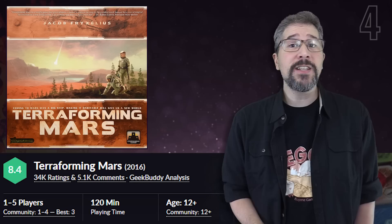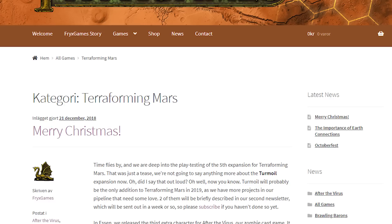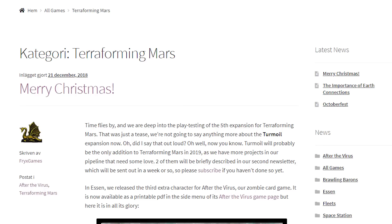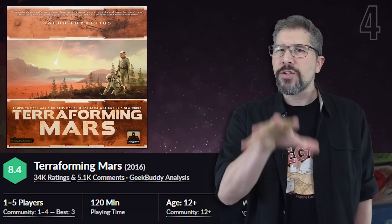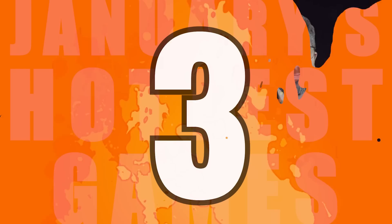One of the things that has kept Terraforming Mars on the countdown every single month since this series began has been its ongoing release of expansions. On December 21st, Fryxgames mentioned on their blog that they are in the process of playtesting the fifth Terraforming Mars expansion titled Turmoil. They stated that Turmoil will probably be the only addition to Terraforming Mars in 2019, as they have more projects in their pipeline that really need some love. Details are still currently sketchy, but we'll find out more when this fifth expansion moves into production later this year.